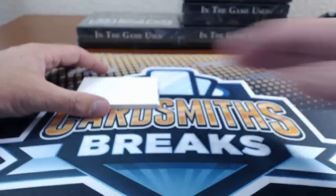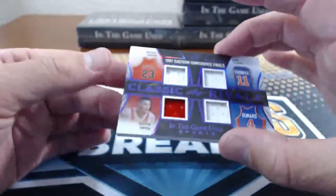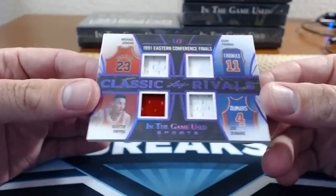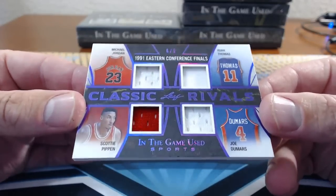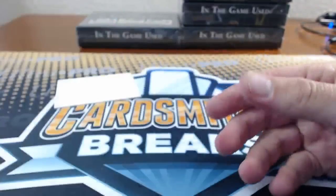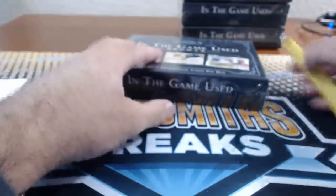And then 25 — winner, winner. Oh yeah, that's like the stitch — got stitching on there. Jordan, Pippen, Thomas, and Dumars. 1991 Eastern Conference Finals Rivals. Six of nine. Jordan relic. Winner, winner. 26, Cornstalk.